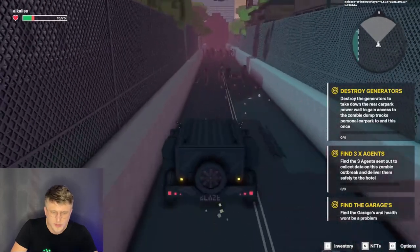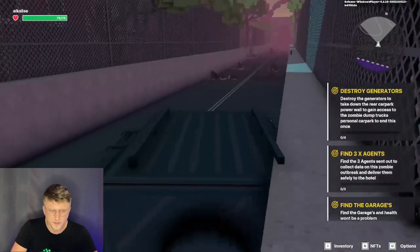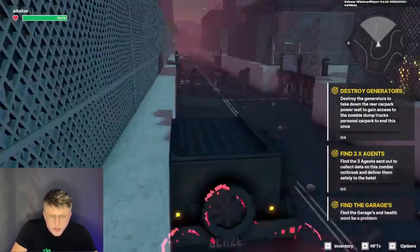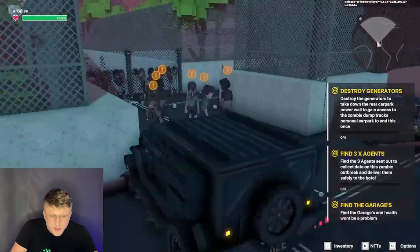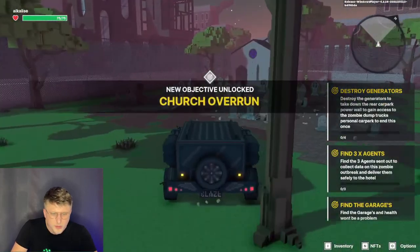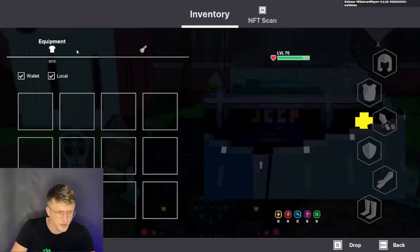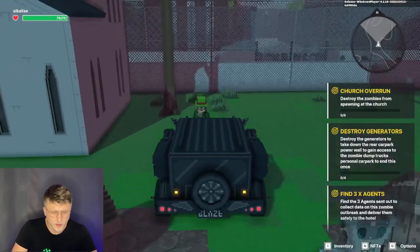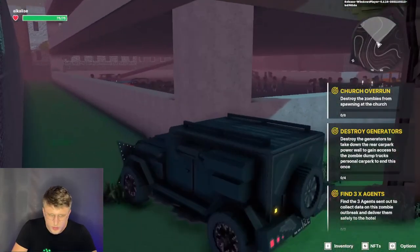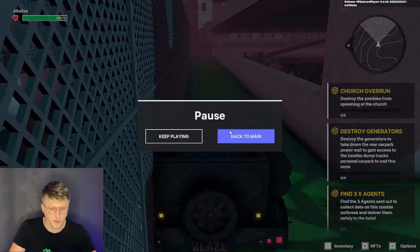Can I just drive through him? I died. Let's try again. Find the garage and health won't be a problem. That looks like the garage. New objective: church overrun. Can I exit the vehicle? What do we have in inventory? I think that's the garage — the car park. Still looking for the generators. Man, there's a lot of zombies. Okay, escape — done. Back to main. That's the gameplay, that's the builder.